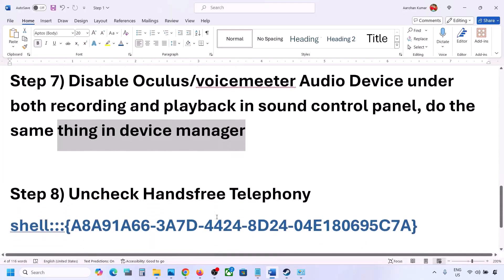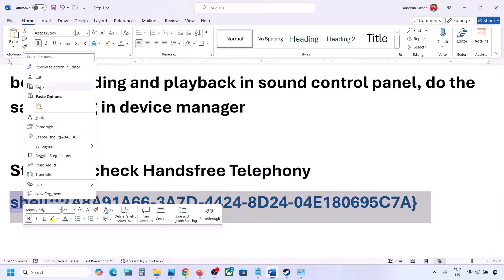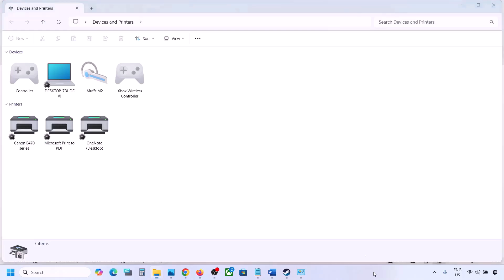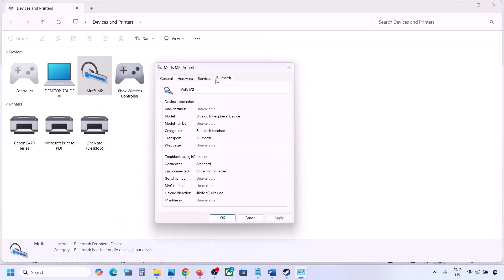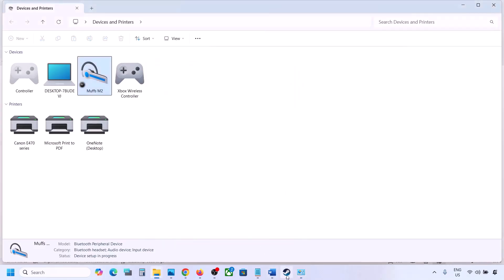The next step is to uncheck Hands-Free Telephony. Copy the command provided in the video description. Type 'run' in the Windows search box, open the Run box, and paste the command, then click OK. Find your speaker or headphone in the list, select it, and go to Properties. Go to the Services tab — you will see Hands-Free Telephony. Uncheck it, hit Apply, and click OK. Then launch the game and check the sound.